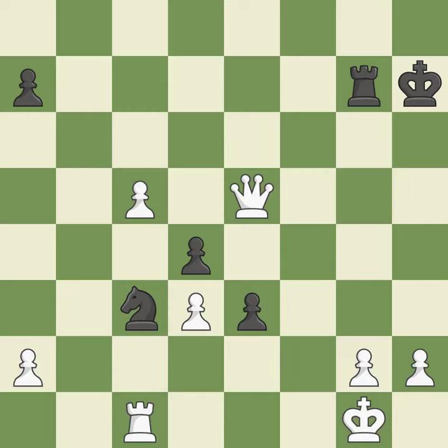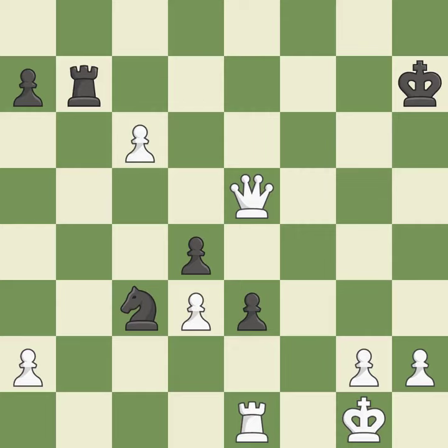Very precise; it is best. This takes an open file, a common method for activating a rook — it is best. This strikes a rival rook — it is quite good. The rook is now on a square that is more secure — it is quite good. This creates a threat to win a pawn — it is excellent.